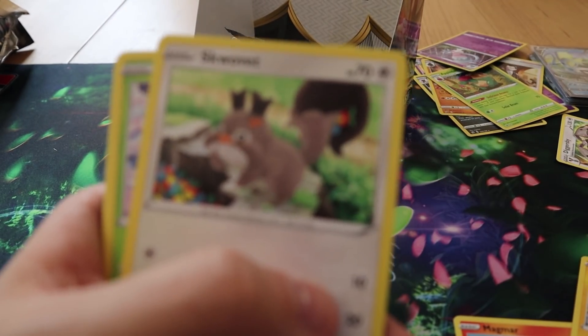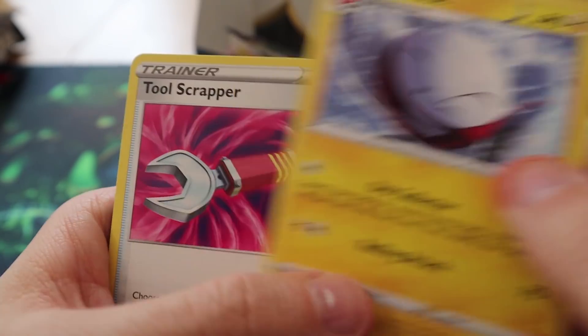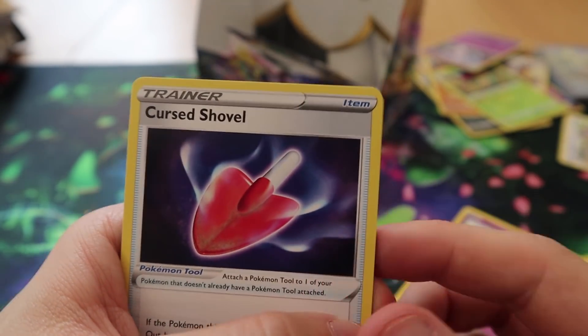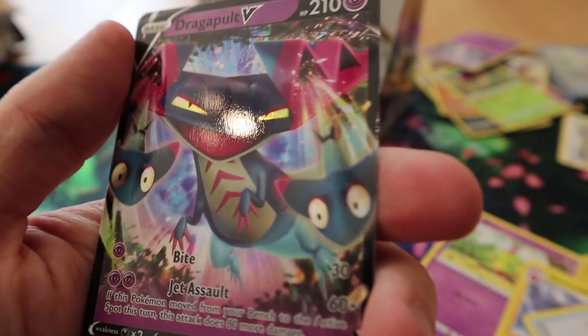Pack thirty-five: we have a Magmar, an Electabuzz, a Scorbunny, a Snover, a Natu, an Electrode, a Tool Scrapper, a Cursed Shovel, a Reverse Electabuzz, and a Dragapult V.